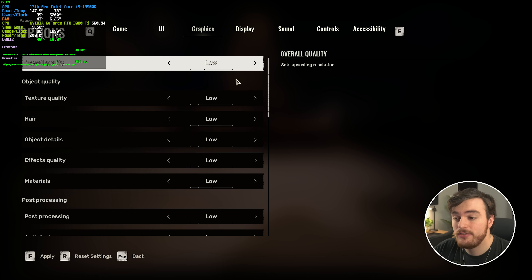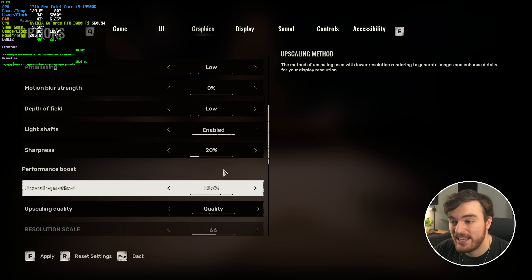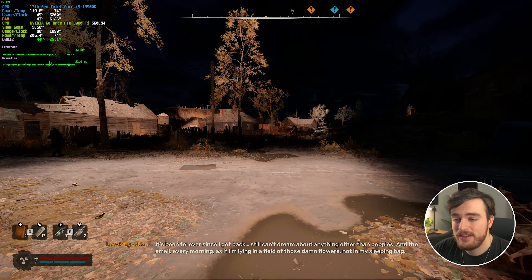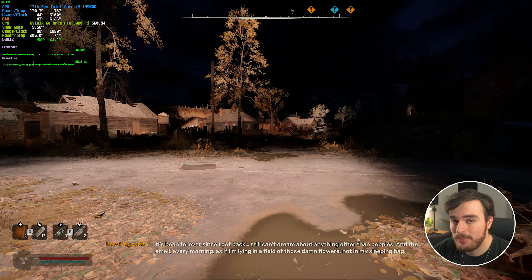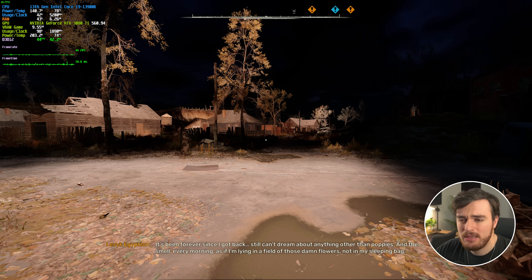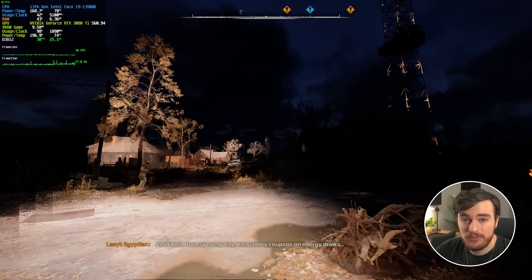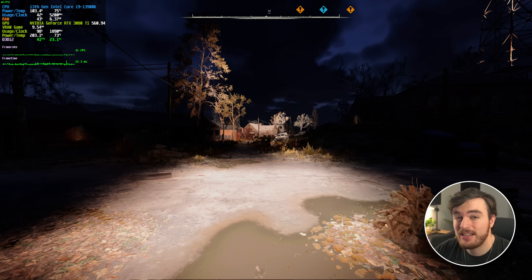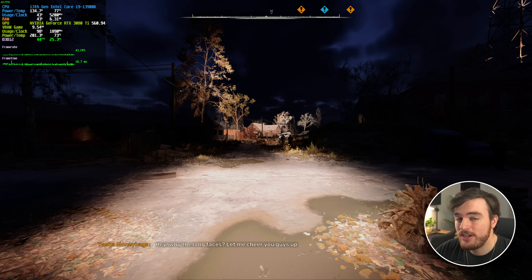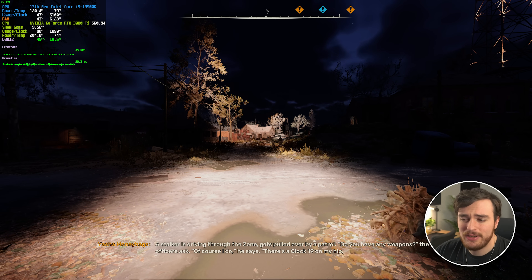Currently, with everything set all the way to the lowest possible option in-game — DLSS quality, everything else down on low — at 2K with a 3080 Ti, I'm getting 45 FPS. That's not great, but I am running a whole bunch of stuff in the background. If I close everything I'll probably get maybe 50. Input latency is a huge issue with this game. You may notice some weird stuttering. Shooting is definitely a chore unless you have the graphics quality cranked all the way down, if you're not reaching a comfortable 60 FPS. If you're at 60 and above, things feel a lot better.